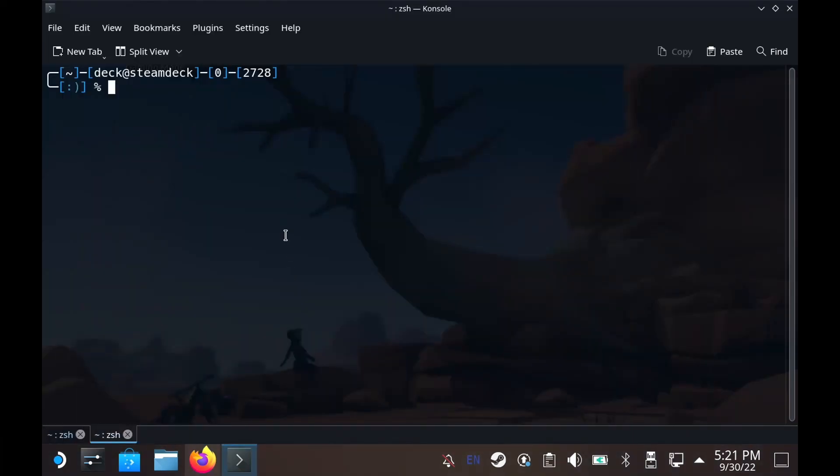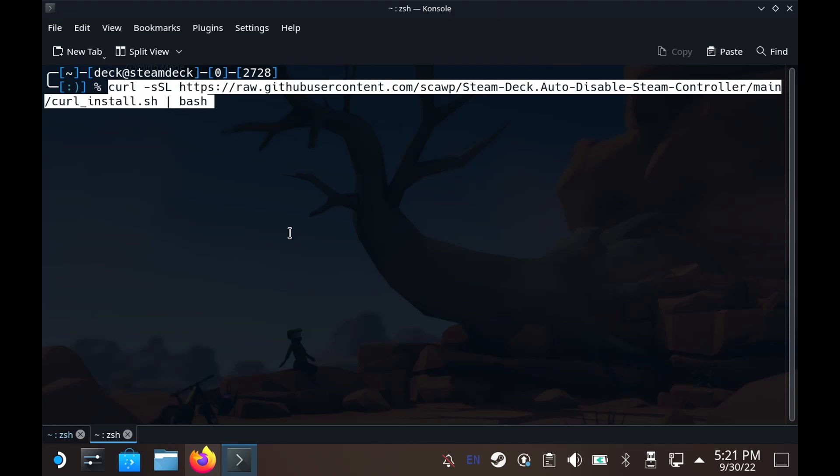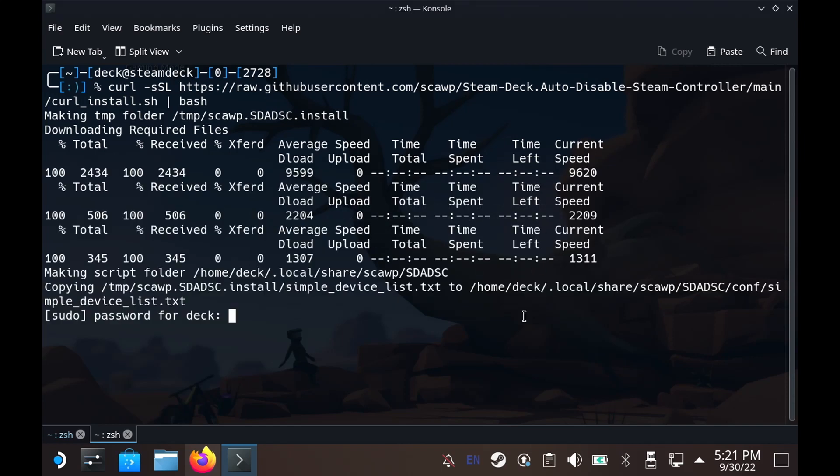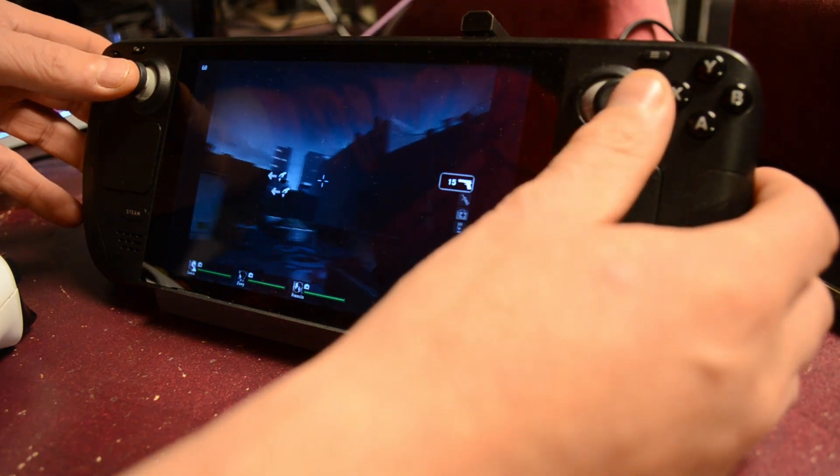You install with a one-line curl command and add it into your console on desktop mode. Click run and accept the conditions. You will need a sudo password, so make sure to set that up before running this script. After that, you're done and can return to game mode.